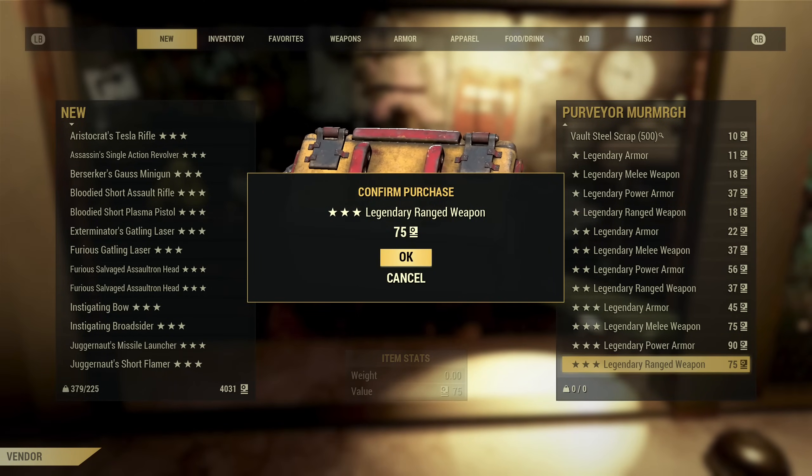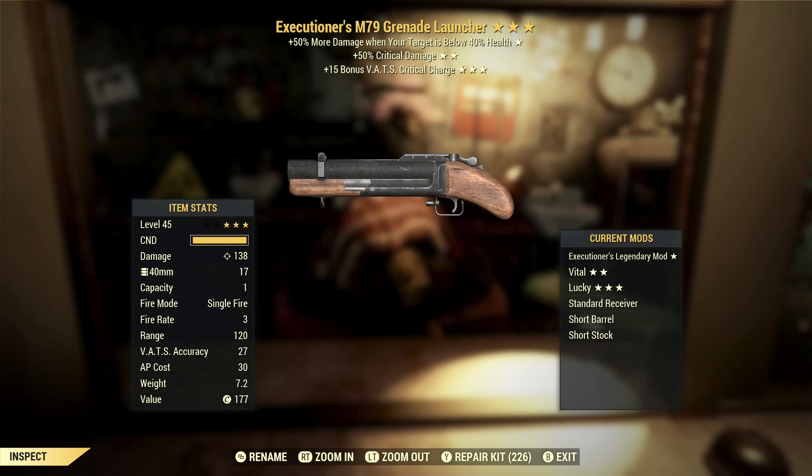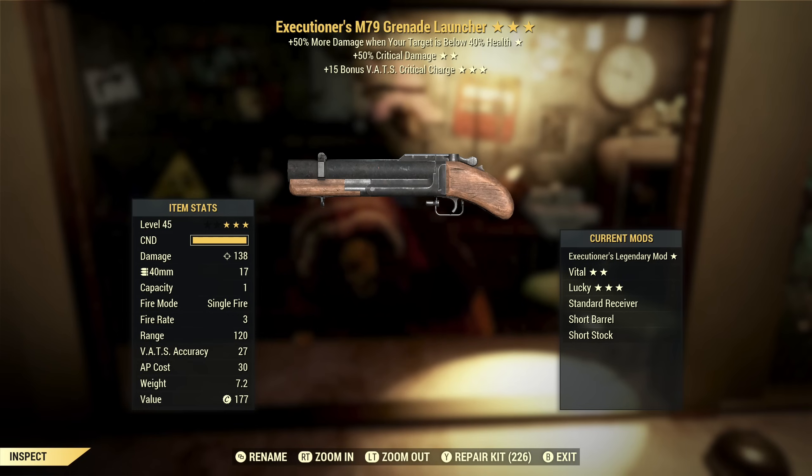This is going very badly and it is continuing. Executioner's — so if I could have two-shot on top of these other two effects, that'd actually be really good. But we've got Executioner's with extra critical damage and extra critical charge. The second and third stars I would actually like, but Executioner's is situational, and for something like this if it's not two-shot I don't want it.